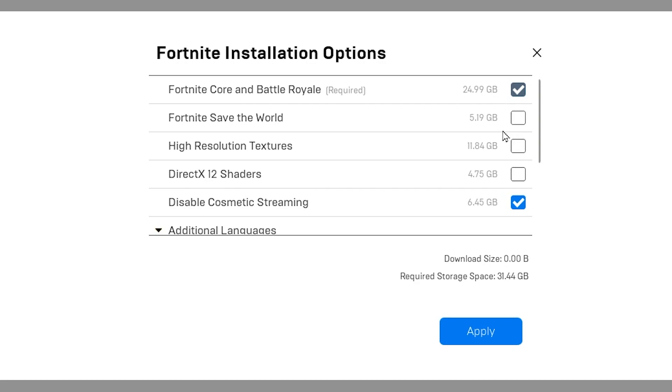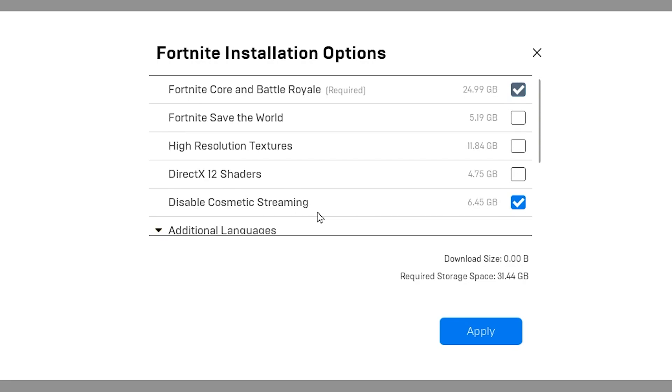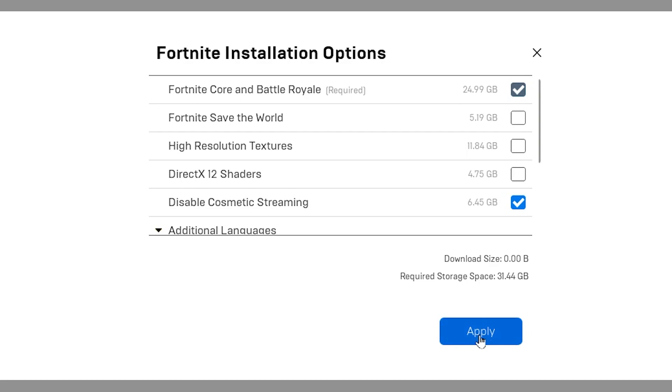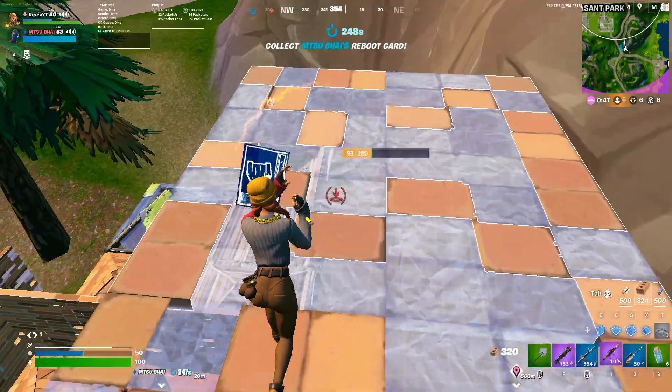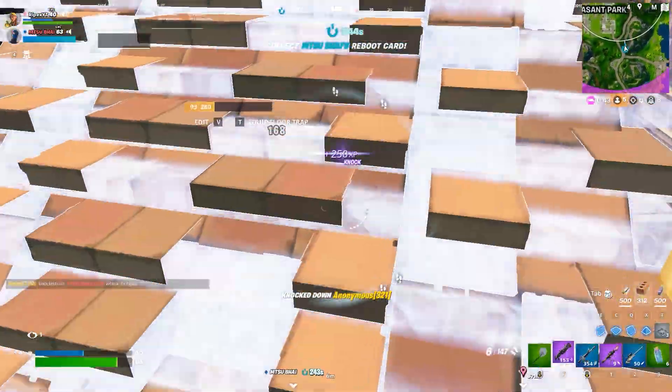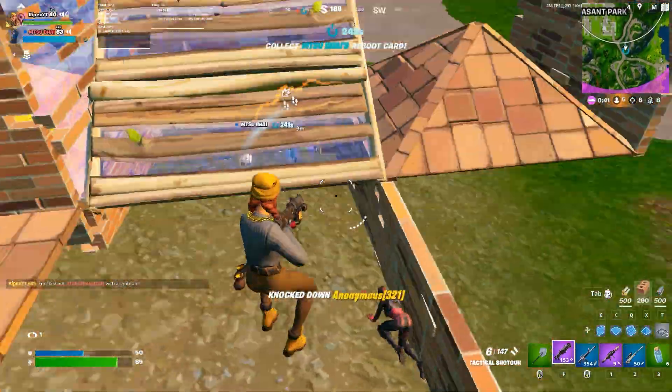Under Fortnite options, uncheck High Resolution Textures to improve FPS and make the game more stable. Uncheck DirectX 12 if you are not using it. Uncheck Disable Cosmetic Streaming, as this will help improve your ping and fix packet loss. Hit Apply and save the settings, then restart your PC once for all changes to take effect. After that, launch Fortnite and enjoy the best performance.